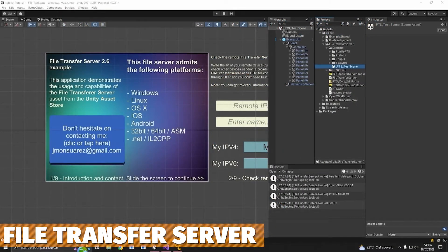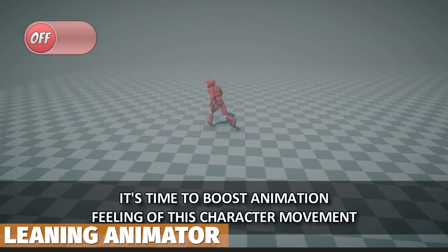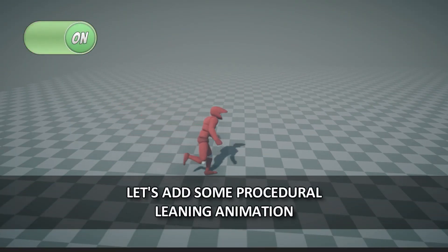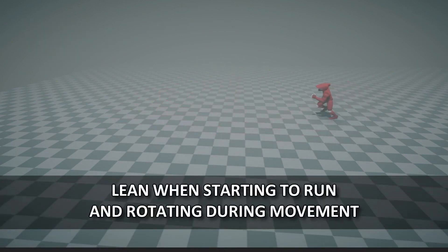Next one is the File Transfer Server — it's a lightweight plugin that allows your game or application to send and receive using UDP connections. Next one is the Leaning Animator. A lot of animations look quite stiff and rigid, but this allows you to add that bend or leaning algorithm to spine bones and arms to create a more dynamic look for your characters.